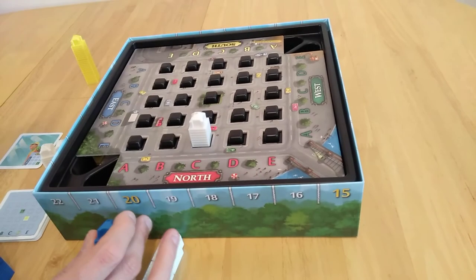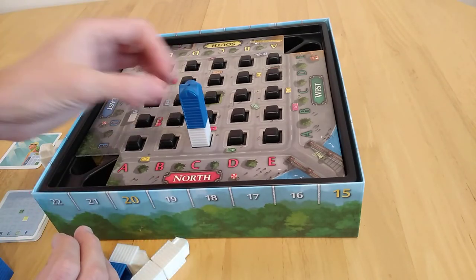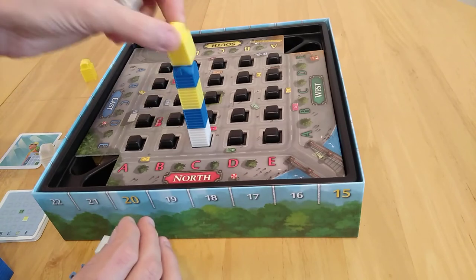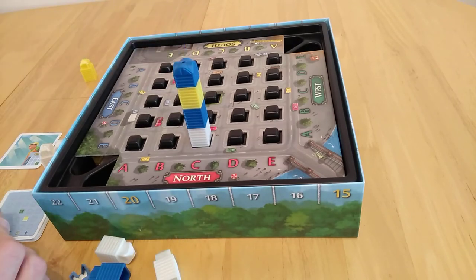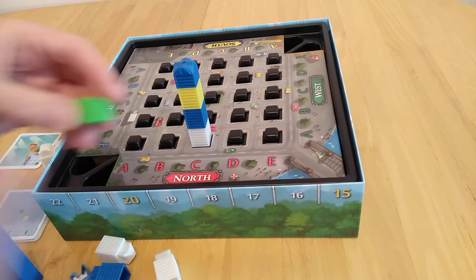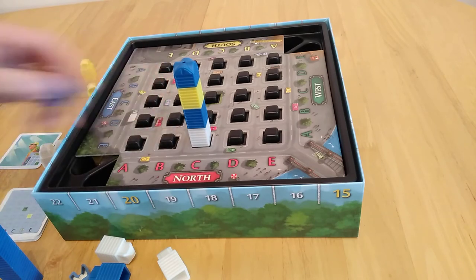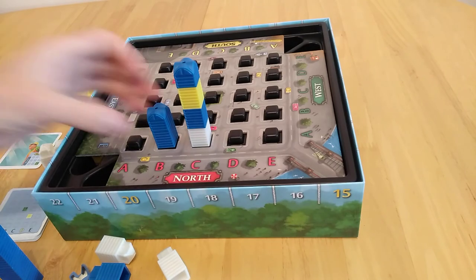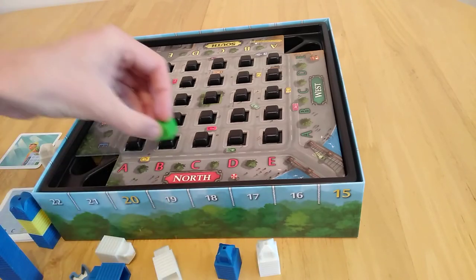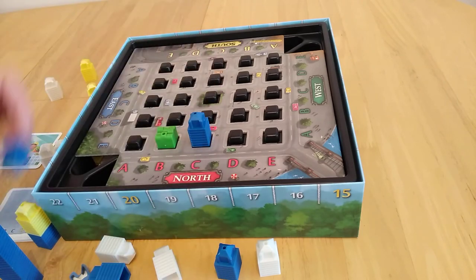These floor pieces fit on the foundations, and a roof can go on top. Importantly, you can't put anything on top of a roof. You start with two roofs. On your turn you must place down a minimum of one floor; you can place a second floor, or instead you could place down a park or a roof. A park gets a nice low view.